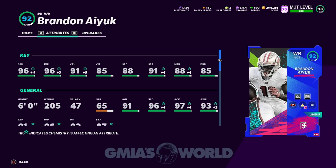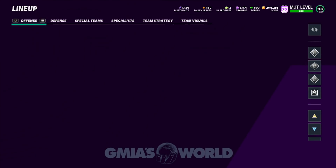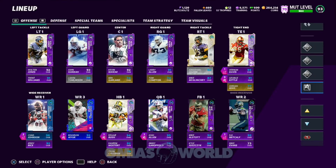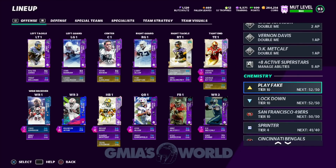Brandon Ayuki is in my lineup now. I did exactly what I told you guys I was going to do with that card. I got him, put Slot Apprentice and Route Technician on him — 96 speed, 97 acceleration, 6 foot. He's wild. He and Chad Johnson are going to be my Route Technicians for now. I don't need to go crazy because these players are going to be very unique in how I use them. Calvin will take over where you see DK Metcalf.